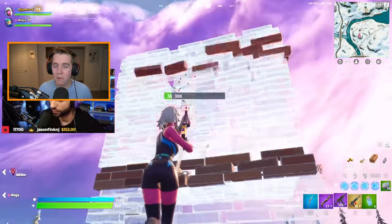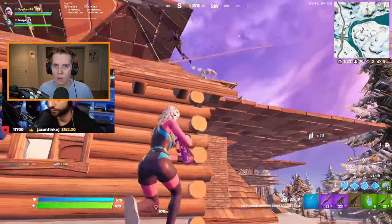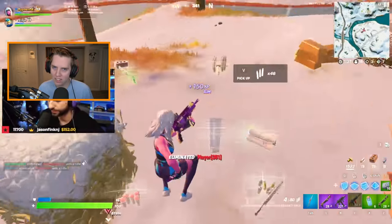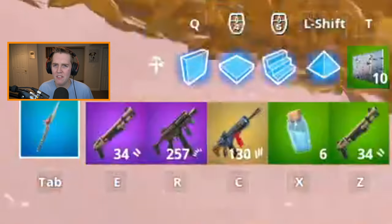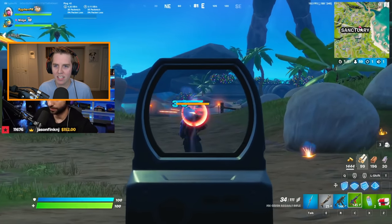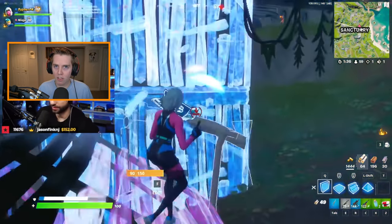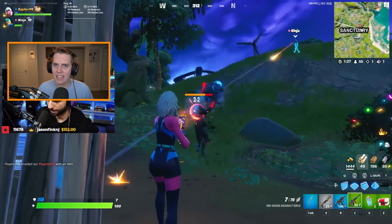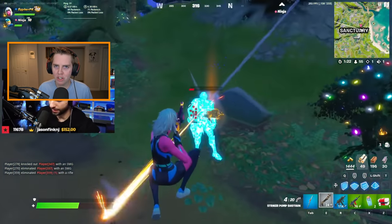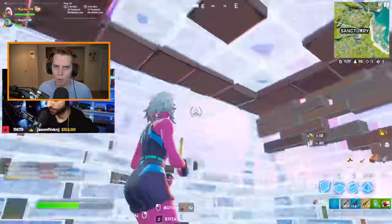The only actual Mythic item in the game right now is the Mythic MK-7 Assault Rifle. The regular green and blue version is already overpowered, so as you can imagine, the Mythic one is even better. To get it you need to kill the Foundation NPC, located at the Sanctuary. He basically just walks around and you go up and kill him — he'll drop it after you eliminate him. Be warned though, this dude is bulky: he has around 2,000 HP and throws an energy orb at you that does damage and pushes you back.